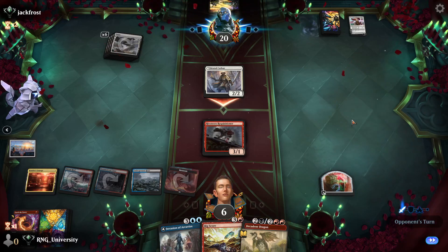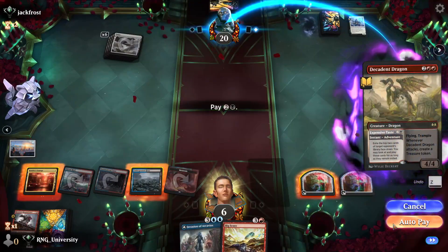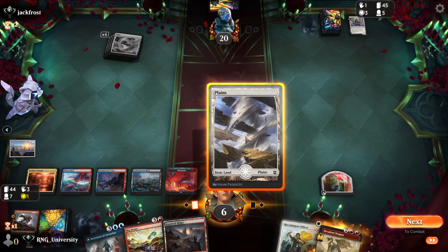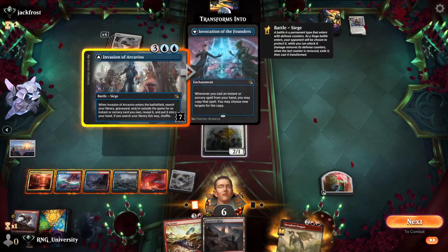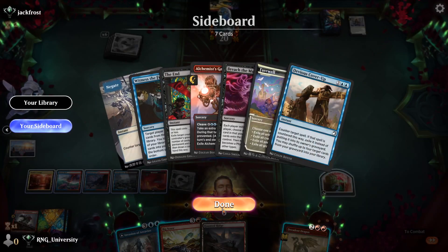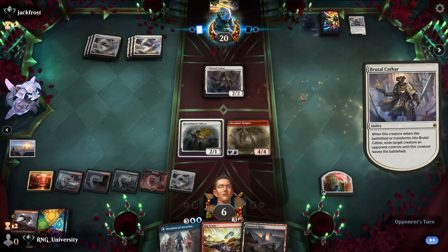Nice pumps. He attacks, I guess. I don't know if I agree with that, but here's a Dragon. Nice aggro deck you got. We got some cards via Syphon Insight — we can play their Recruitment Officer with their lands. Hilarious. We'll do it. They probably have a Brutal Cathar — that's what they're aiming for. What do we get on the sideboard here? A Farewell isn't that useful. Give me some card draw.